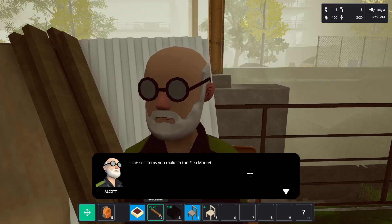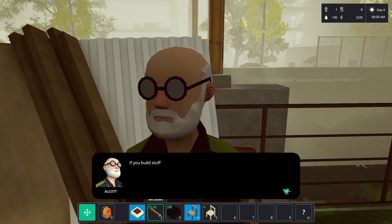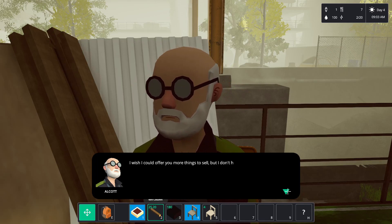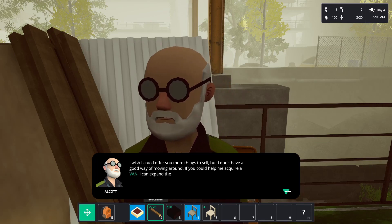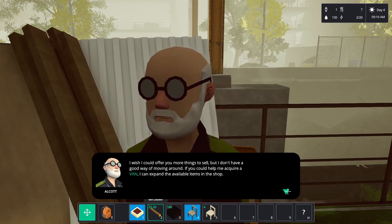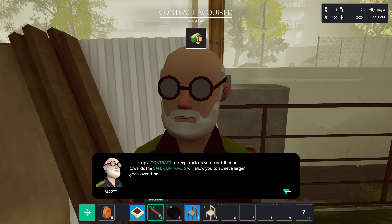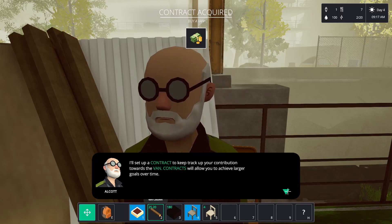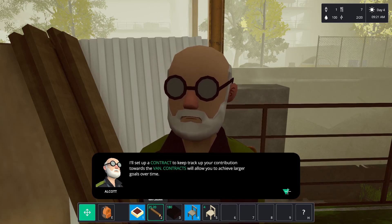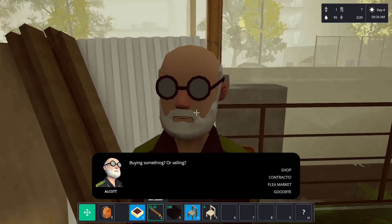I can sell items you make in the flea market - I'll take anything you make out of raw wood on the table saw. If you build stuff from blueprints I'm sure I can get a good price. I wish I could offer you more things to sell but I don't have a good way of moving around. If you could help me acquire a van I can expand the available items in the shop. I'll set up a contract to keep track of your progress towards the van. Contracts will allow you to achieve larger goals over time.